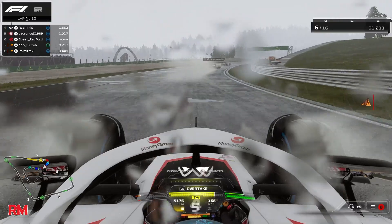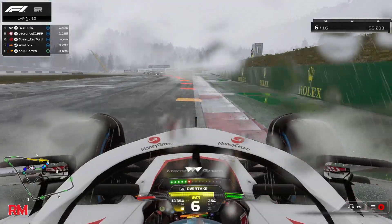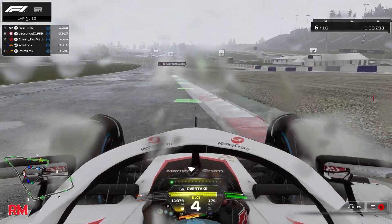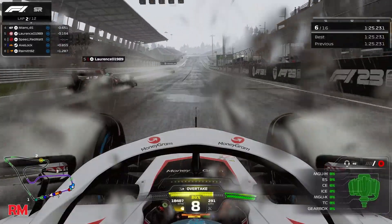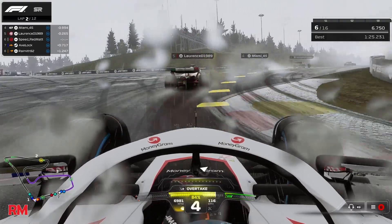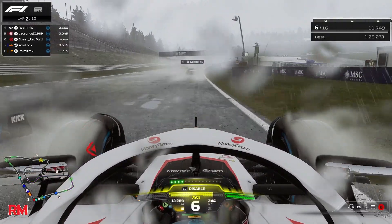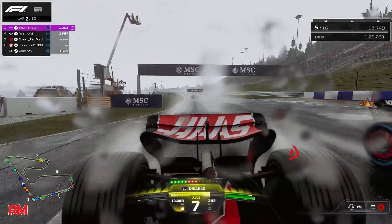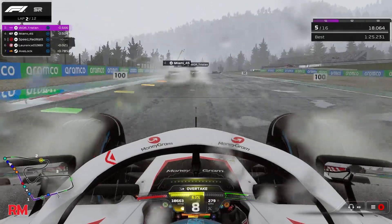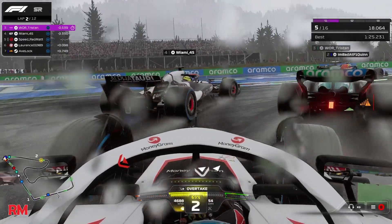I almost get collected by a little pileup — I think my teammate was involved in that as well. I can't remember all the details since I edited this a while ago. Now I'm up to P2 on the back of Lawrence, who doesn't get the best exit out of turn one, and I see this as an opportunity to grab him into what I technically don't even see as a corner — but the track map says it's turn two into turn three. Miami is also trying to make a move on Tristian.